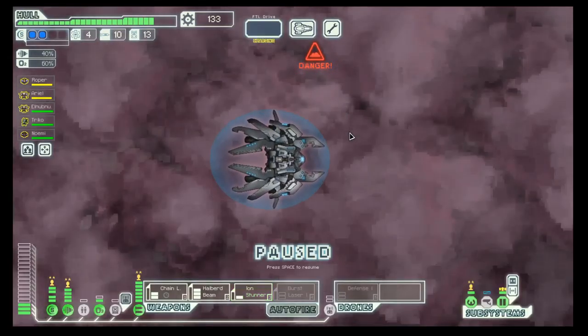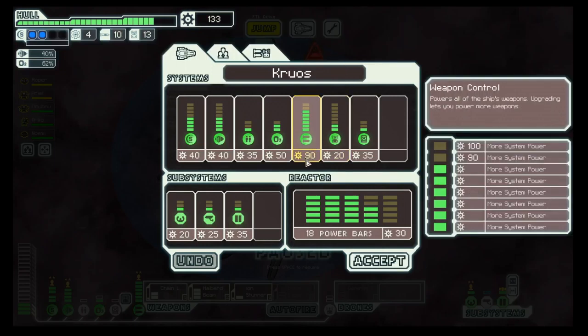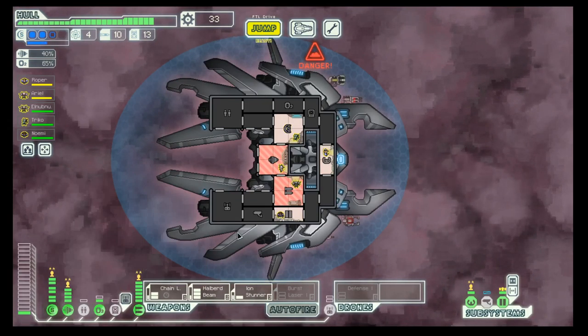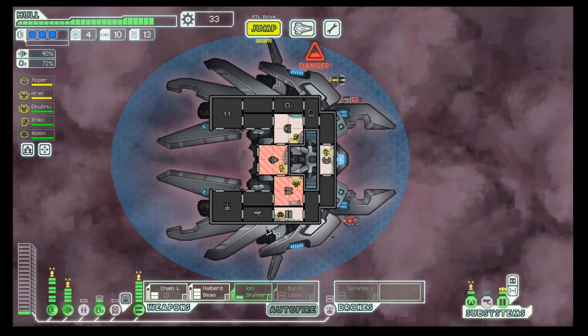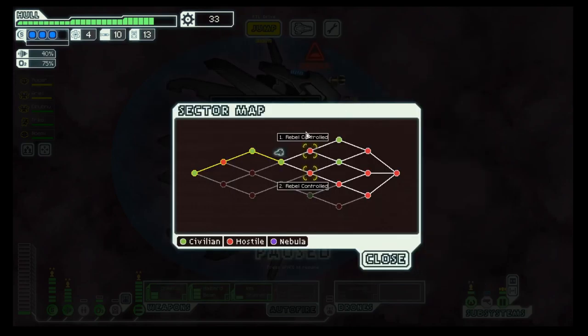We're a bit low on fuel. 190 for the next weapon slot and 100 here. We actually have the power if we do not want to have the drone. So it's either way — I will decide tomorrow. For today, it's goodbye, bye.